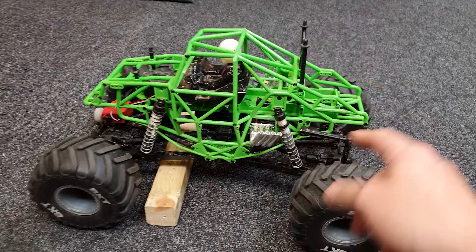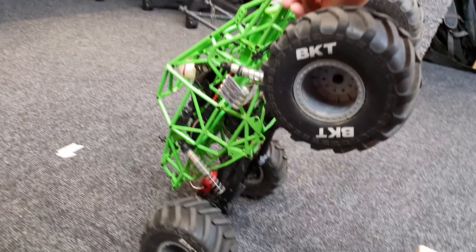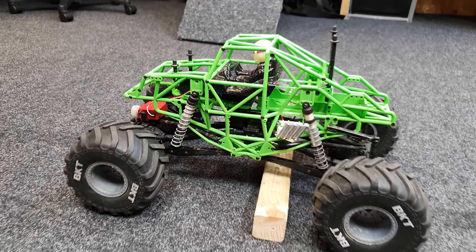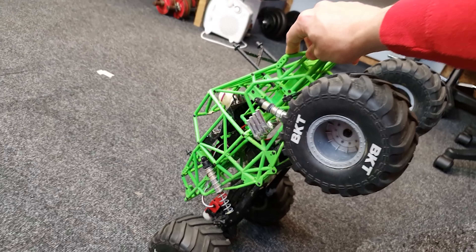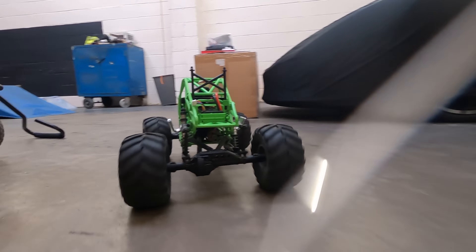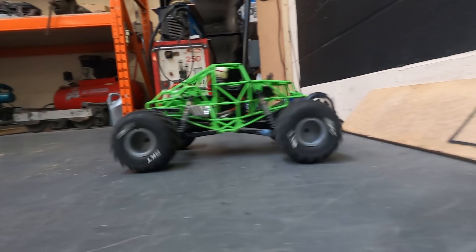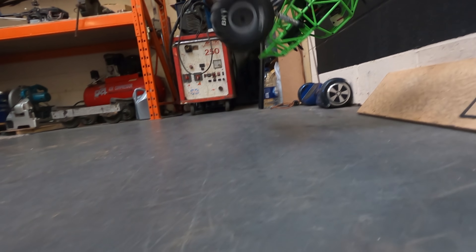Let's get on with it — I'm gonna have a go myself. I'm starting off with my Axial Grave Digger SMT 10. I've also got a Traxxas TRX4 and a Remo Hobby crawler. To get it up, you can't use your hands — you've got to actually drive it up, try to pop it and get it up on two wheels. You can build a ramp, use an obstacle, or some sort of incline, but you can't use your hands.